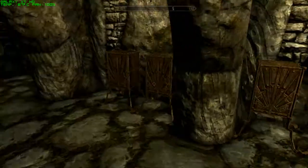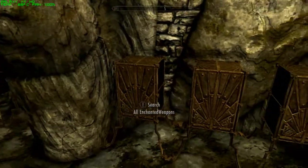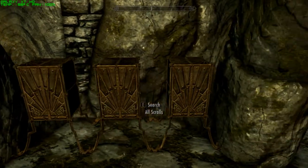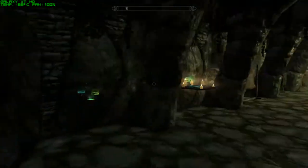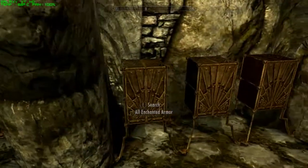There's staffs, soul gems, enchanted weapons, standard weapons, enchanted stuff — though when I try to open it the game crashes on me. All ammo, potions, scrolls, ingredients, extra stuff like enchantment tables, alchemy tables, and a forge. Also a tanning rack, skill books, spell tomes, and alt books.